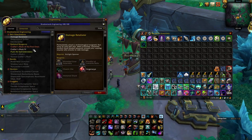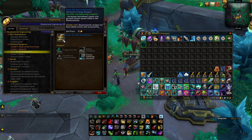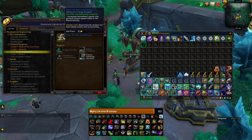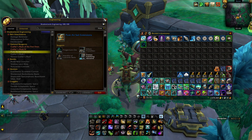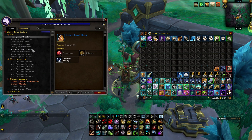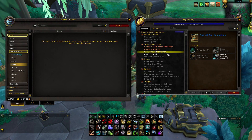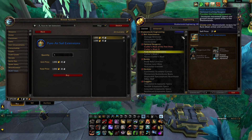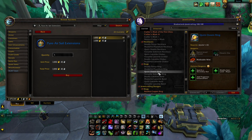If you're an engineer, you can make the augment to add the speed effect. To get it as an engineer, you get it from rare spawns — it's a random drop. But if you're not an engineer, you can just buy it from the auction house. Someone out there is probably selling them, so you don't need Engineering, though it'll obviously be a bit cheaper if you can craft it yourself.